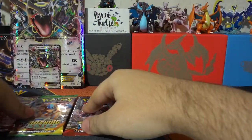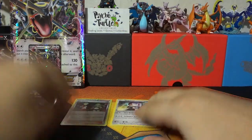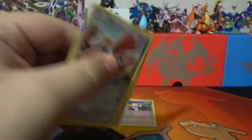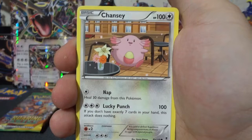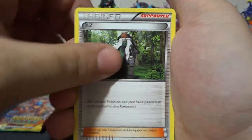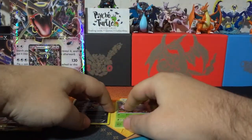Now we all know what I'm looking for in Phantom Forces, and I doubt we're going to get it, but we're going to try. We got Skarmory, Zubat, Bunnelby, Chansey — I like that card — Klinklang, Lampent, AZ, Mystery Energy, Reverse Holo Purrloin, and Venomoth non-holo rare. Man, we are having such bad luck with these pulls.